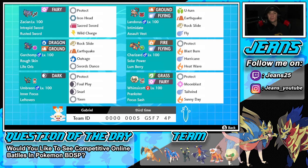The final Pokemon on the squad is our speed control support — Whimsicott. We've got Protect, Moonblast, Tailwind, and Sunny Day for weather control. Obviously we've got the Prankster ability, and for the item we've got Focus Sash so we don't get one-shot. If you guys want to try out the team, the rental code is at the bottom of the screen.